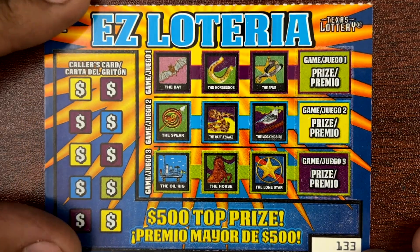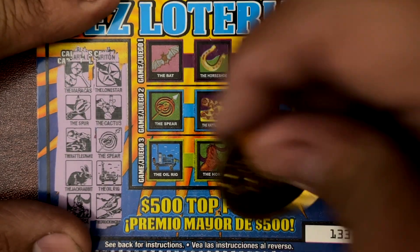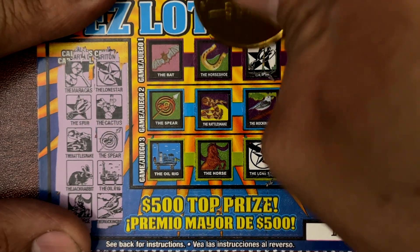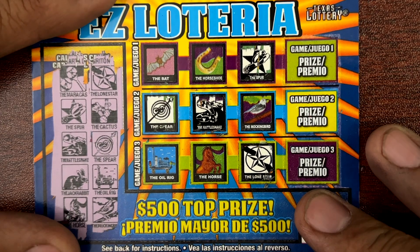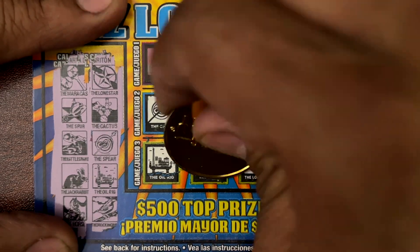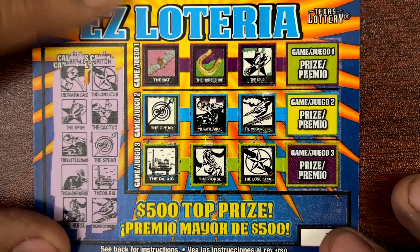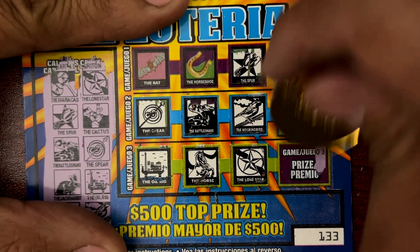All right, 133. Maracas, lone star. Spur and cactus. Rattlesnake, spear. Jack rabbit, oil rig, horse, and mockingbird. All right, guys, we got two matches! Two matches! What do we have? We got one dollar and one at the bottom for two. Got some money on the board!